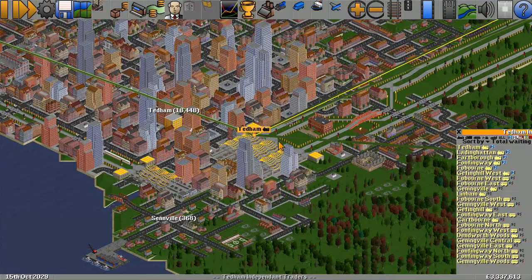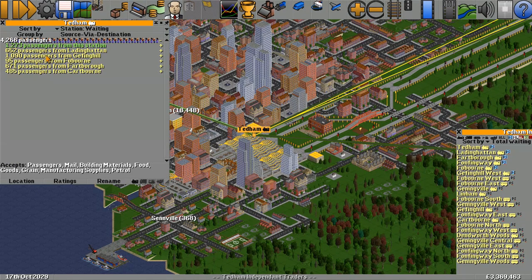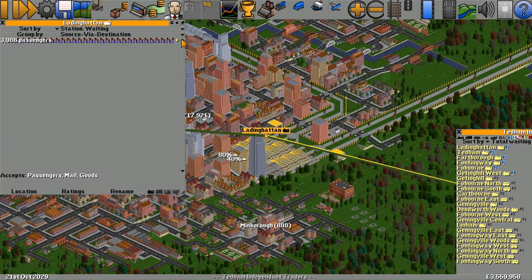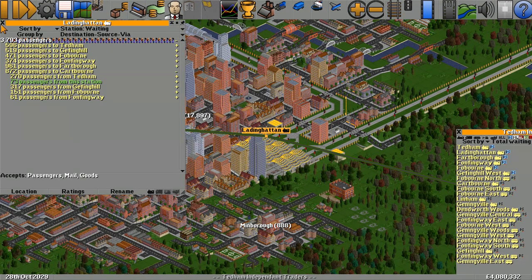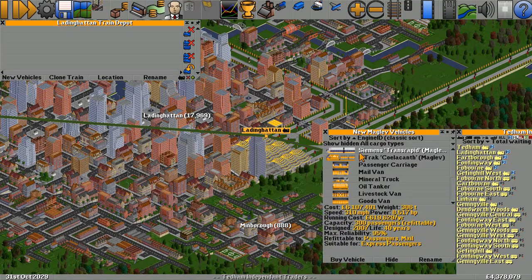Let's have a look at the station list. Tedum is once again the busiest station. Most passengers want to go to Gangfing Hill — we're going to skip that. Ladding Hatton is now the busiest station and most passengers at Ladding Hatton want to go to... we need to find the destination. It's Farborne — we've just added a line for that. So the next one is Cartborn.